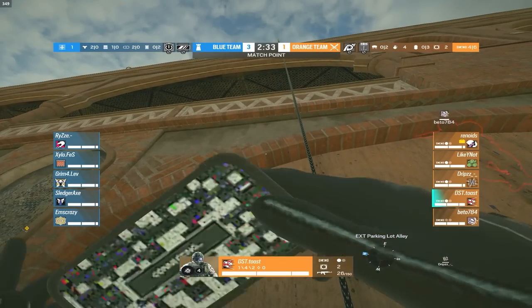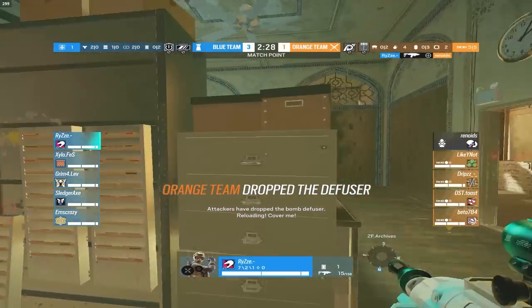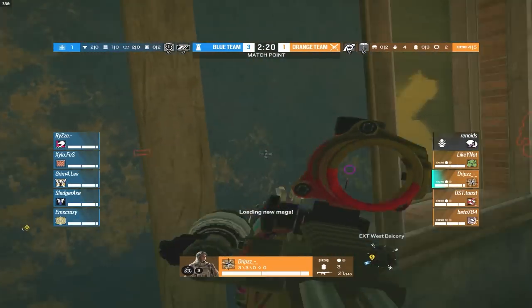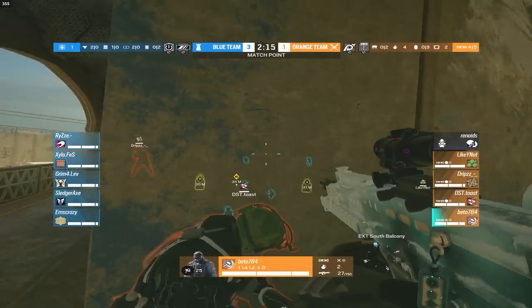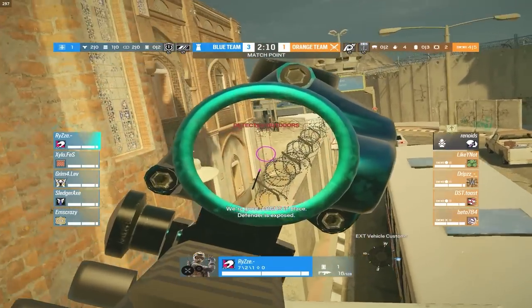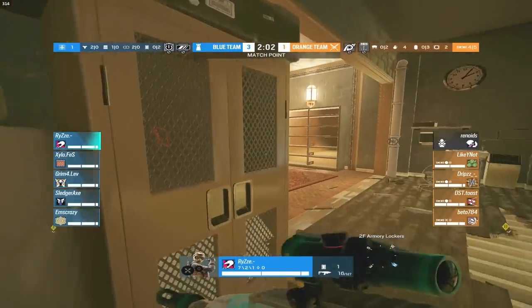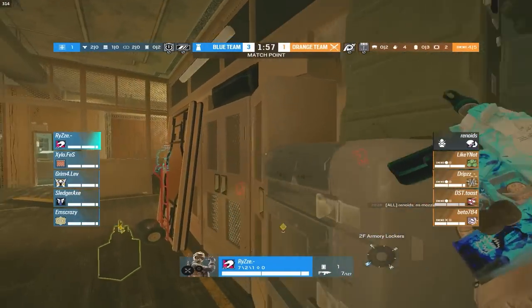Rise jumps out and kills Iana literally instantly — 30 seconds into the round and the gold players already lose a player. These spawn peeks are a big problem for them. Rise tries another jump-out, doesn't find anything, but you can see the cockiness from the plat team. He just hops out and stands outside for several seconds — they are feeling themselves. The armory wall isn't even reinforced.